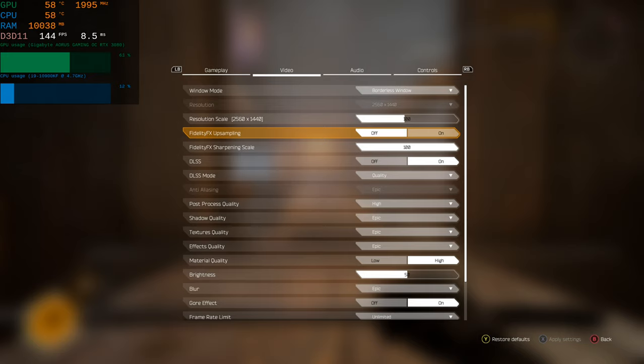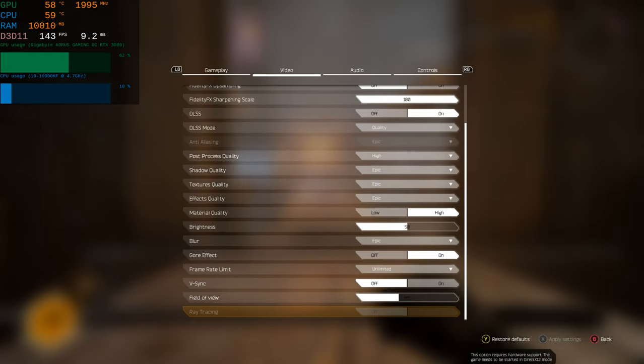We've got 1440p. DLSS is on in quality mode. Post processing is high, and then we've got epic, epic, epic for all the textures, shadows, and effects. Material quality is high. Epic for blur — I don't mind the blur.